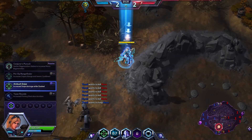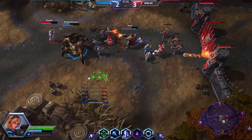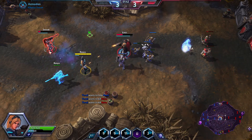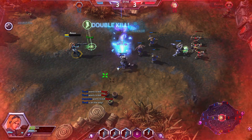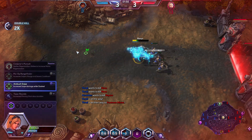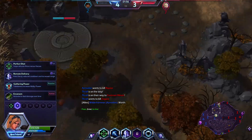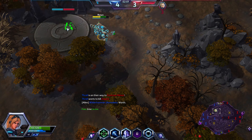My recommendation for Nova on how to play her would be to first of all turn on smart casting. Because it helps with snipes a lot — smart casting when the key is held down helps a lot with landing those snipes.